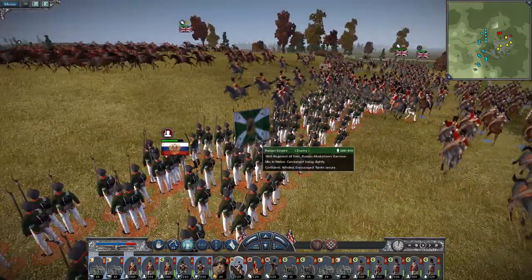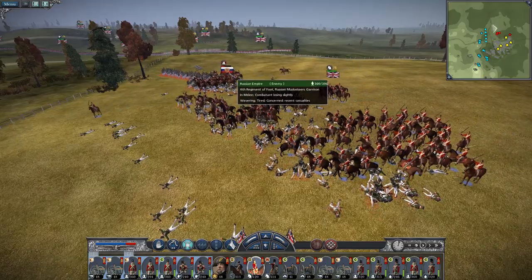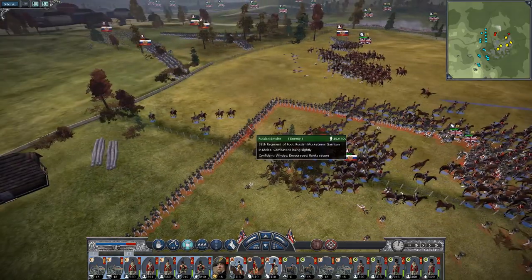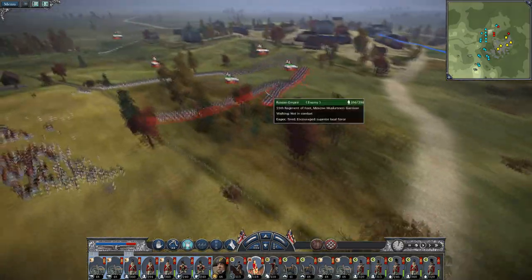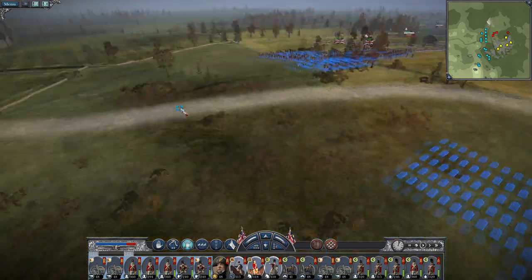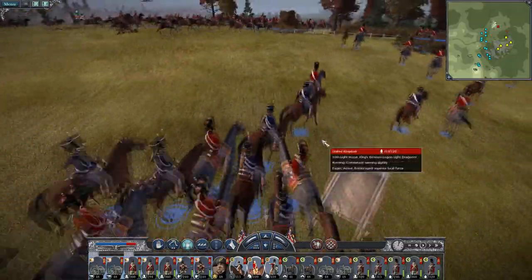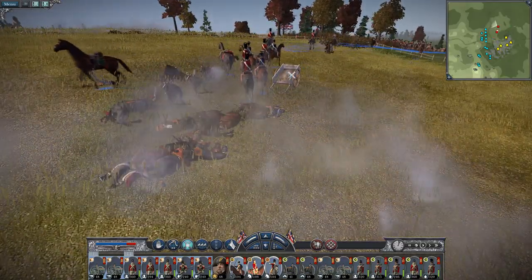That wasn't quite as heroic as I would have imagined. The 7th Horse Guards have done a better job. Form square, eh? The lancers are back. And in comes the artillery. To break an infantry unit, pull the cavalry back. No point trying to force them to break a square, especially just with a shot in the back. So they can't all go around this damn cart.